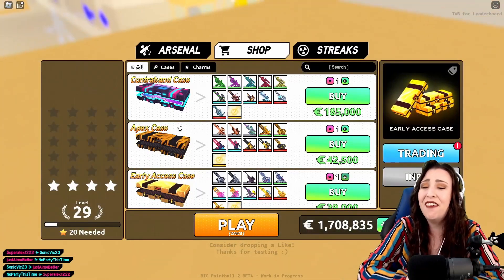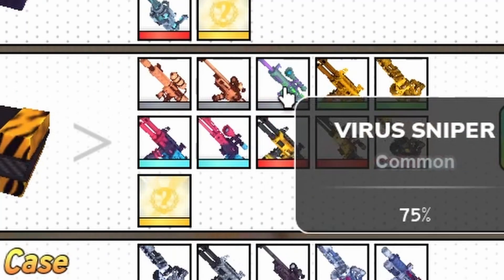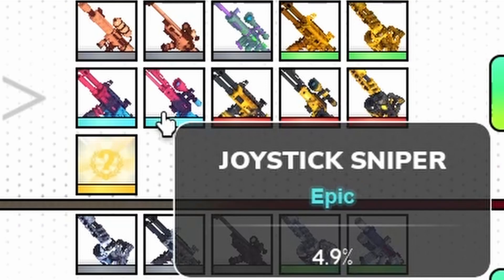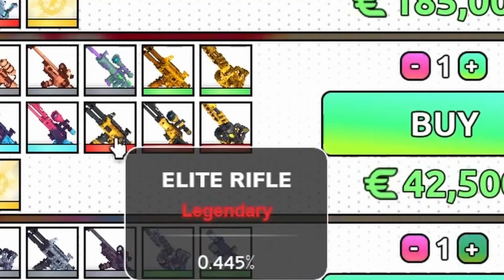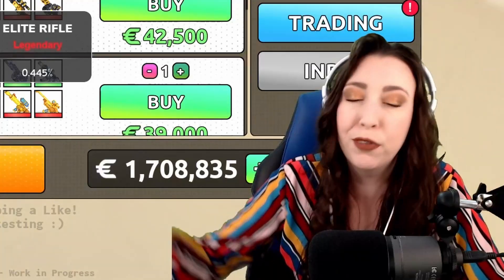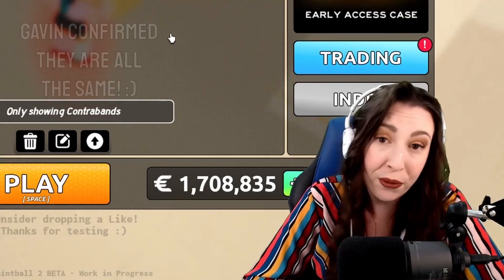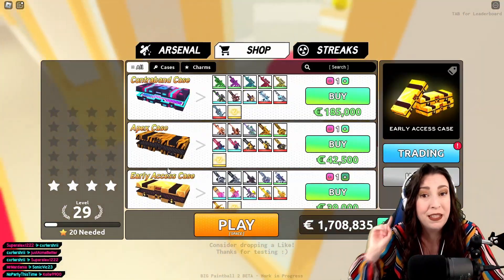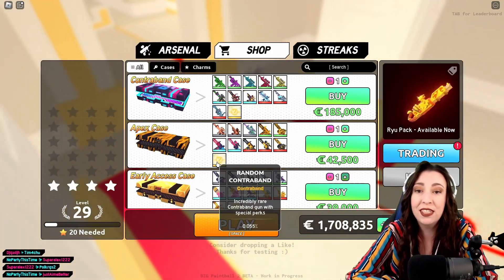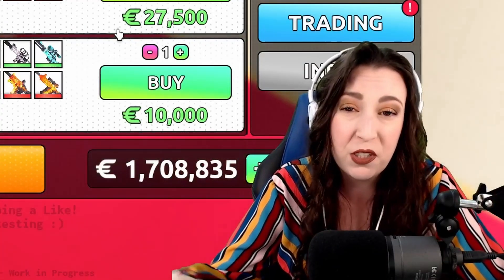Not only do we have the contraband case, we also have the apex case — get it, apex predator — it's like a tiger skin. In the apex case, we now have the sunbaked rifle, the sunbaked sniper, the virus sniper, the tiger print rifle and tiger print minigun — direct correlation to the apex case skin — the joystick rifle, the joystick sniper, and the elite legendary set, which includes the elite rifle, the elite sniper, and the elite minigun. The elite rifle basically just looks like a high-tech version of the SCAR from Big Paintball 1. In both cases, you have the ability to get the contraband. The contraband chance in the contraband case is 0.125%, in the apex case it's 0.055% — the same as the early access case — and the cyan case is 0.04%, probably because it's the cheapest one with available contraband.